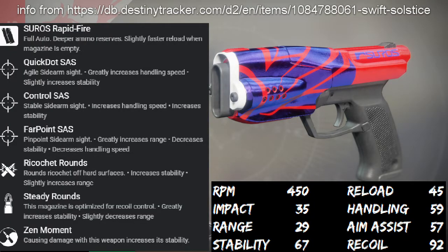Important stuff here. It's full auto. I went with steady rounds instead of ricochet rounds. The range is pretty bad — it's 29, we'll talk about that later on. Recoil is really good, 92. Zen moment does help because once you start to do some damage, stability increases. And overall, it's a pretty stable weapon. It's just the range really hurts it.